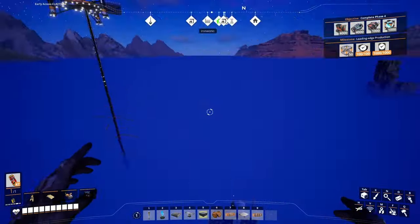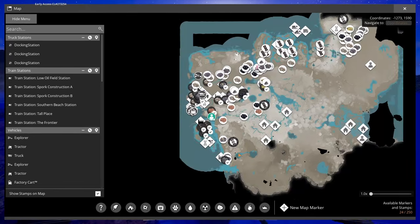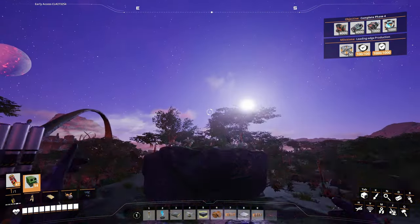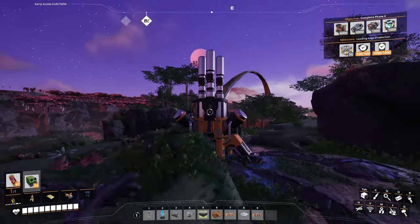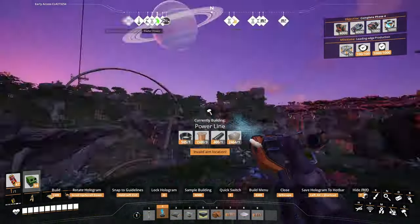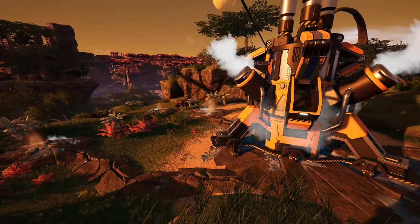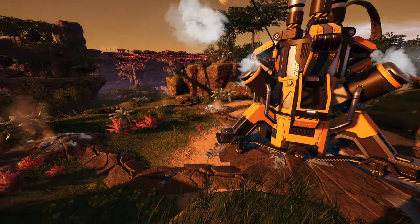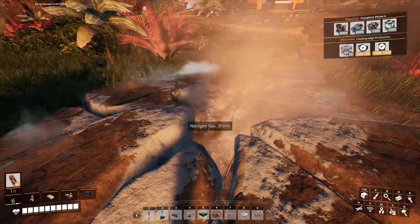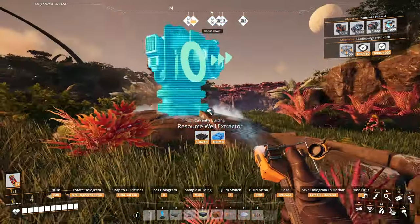Welcome back to Satisfactory. I'm currently on a flight southward, headed to get some nitrogen gas. As you can see, the sun's going down, but I put down a resource well pressurizer here. I got my power line to hook that sucker up. After you do that, all these little external nodes start releasing the nitrogen and I can put my resource well extractors on there.